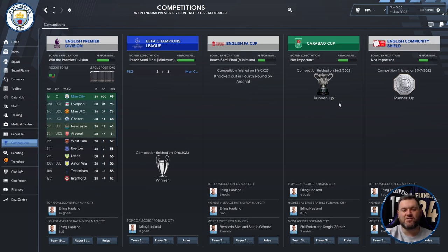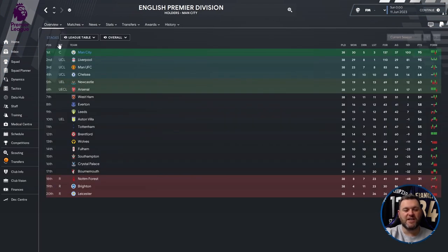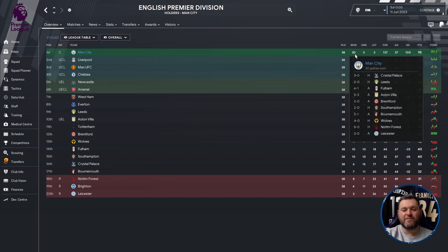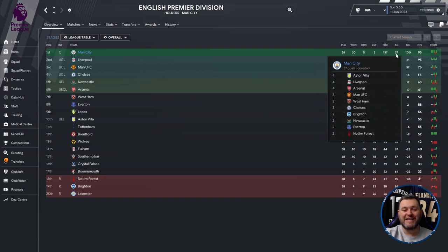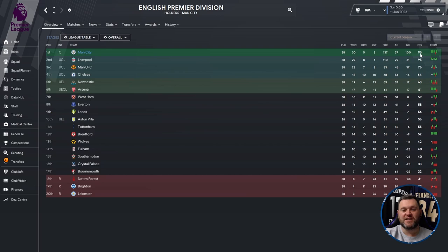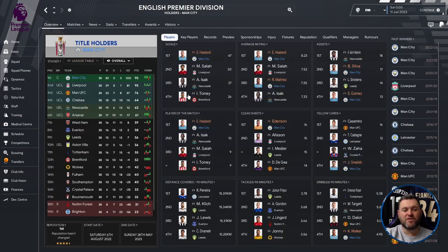Manchester City were knocked out in the fourth round of the FA Cup by Arsenal. They were runners-up in the Carabao Cup, losing to Liverpool. Going to the Premier League stages: 38 played, 30 wins, 5 draws, 3 losses, scoring a whopping 137 goals, conceding 37, leaving them with that 100 goal difference and 95 points. Erling Haaland got 47 goals with an 8.23 average rating. Ederson had 16 clean sheets. Jack Grealish collected 11 yellow cards.